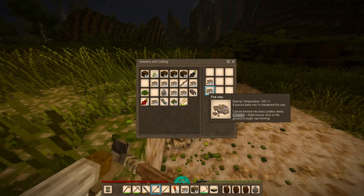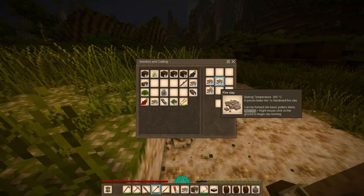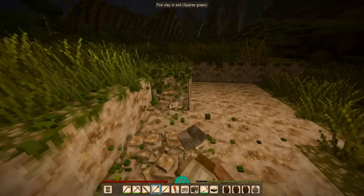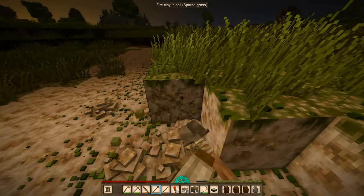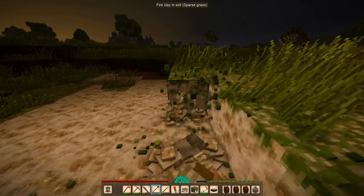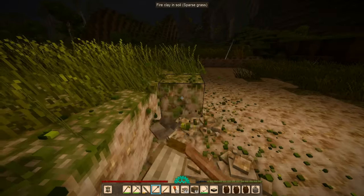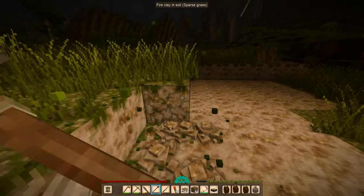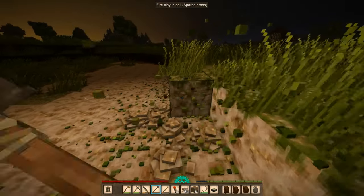Let's get a stack of bricks going — maybe two. And then we'll fill up on clay and that's it. My shovel is almost gone, so won't be able to fill up. How much money? About 57 left.